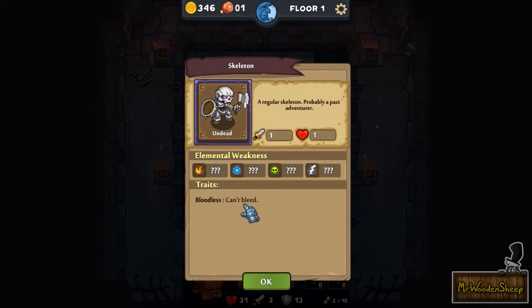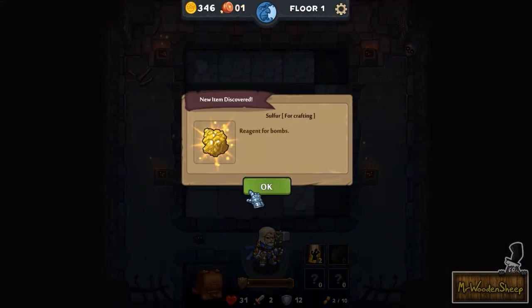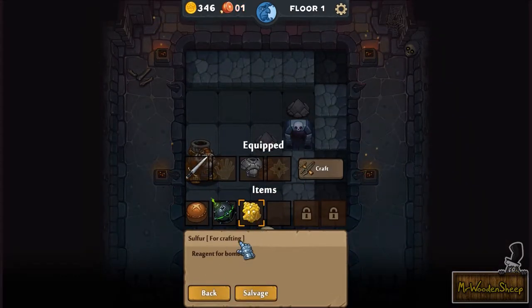Enemies do have weaknesses — if you right click on them you can see that. Right now I don't understand the weaknesses, I probably have to figure that out somehow. Also this guy can't bleed. You can do different sorts of attacks which will make enemies bleed over time. But I'm just going to click that guy and kill him. What's this item? Looks lovely — it's a bomb. Nice!